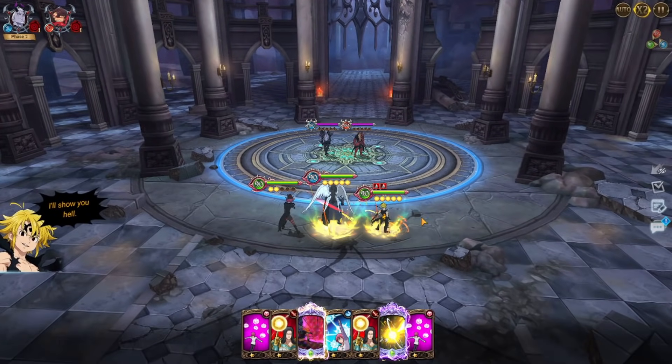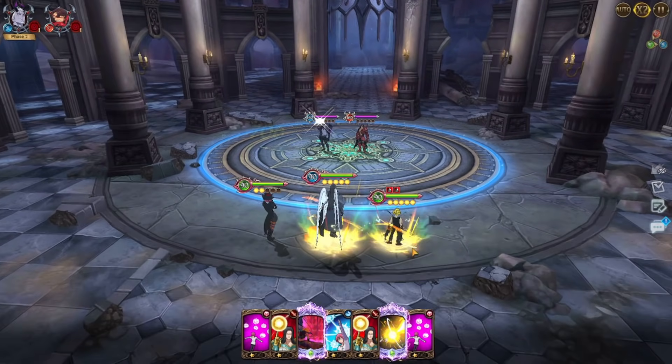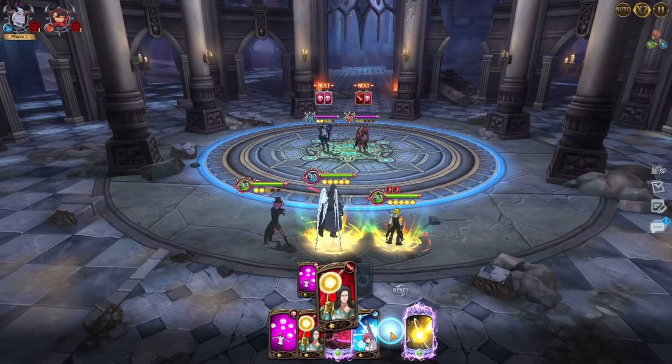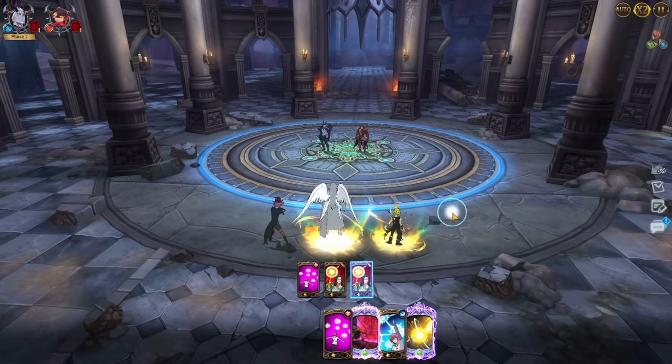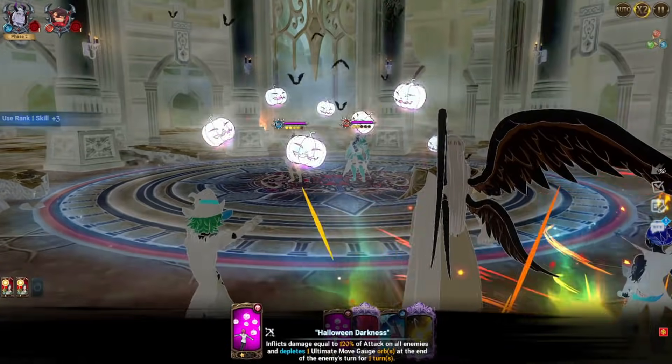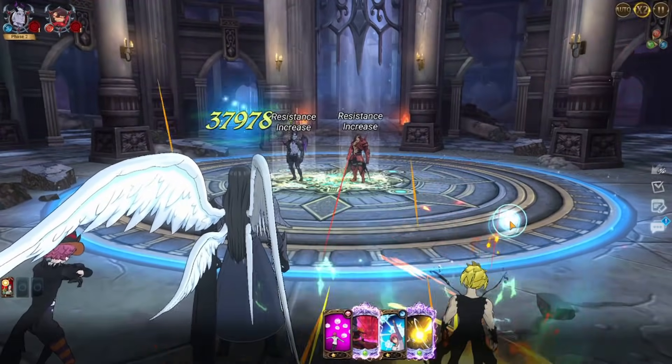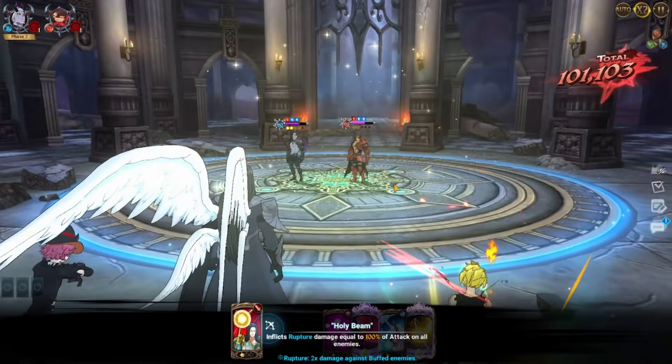We are in turn 6 right now, so we need all 3 ults by turn 8. Here we are super lucky — we got a lot of mergers already, or we have a lot of ult gauges already. What we are going to do is obviously attack again so that they get buffs, and then we can burn the rupture cards to gain bonus points, which is really, really huge.